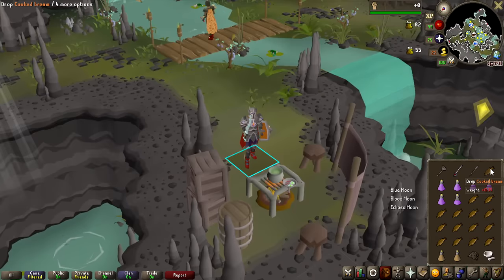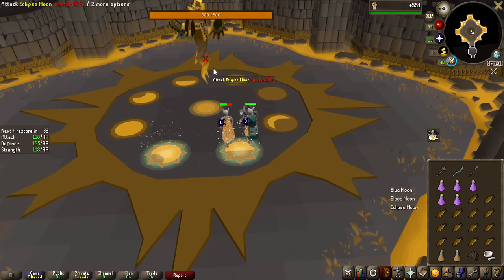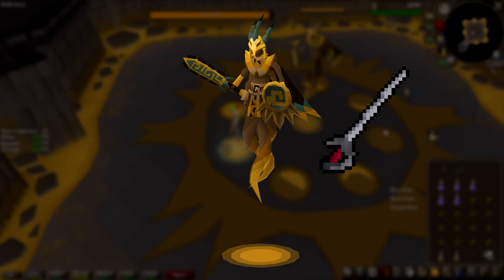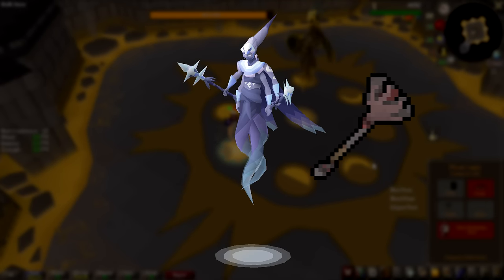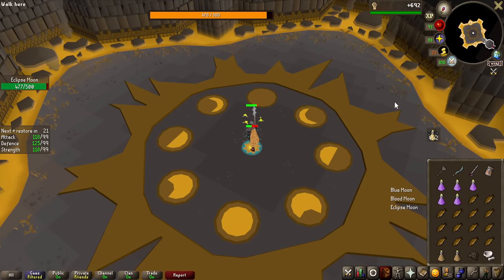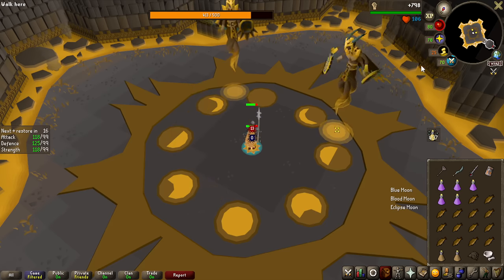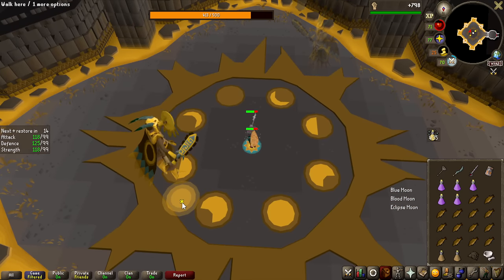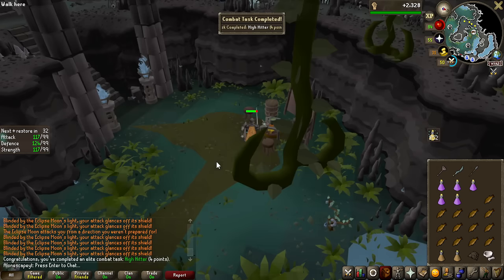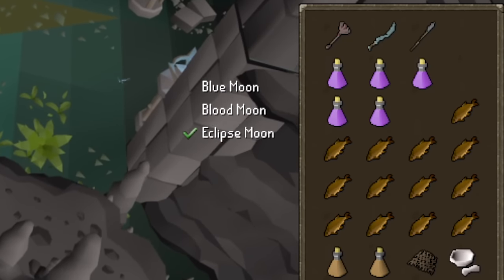Basically all supplies are paid for in this area. For the entirety of the video, the rotation of bosses I will be doing is first the Eclipse Moon, then the Blue Moon, and lastly the Blood Moon. The Eclipse Moon is defeated with the Grassy Rapier, the Blue Moon with the Inquisitor's Mace, and the Blood Moon with the Sailor's Blade. And because I have maxed combat and very good gear, I should be able to actually defeat these bosses before they even perform all of their mechanics most of the time. I completely skipped one of the mechanics on the Eclipse Moon because of my DPS being so good, and we get a combat achievement as well — you can see on the bottom right the Eclipse Moon is green-checked.